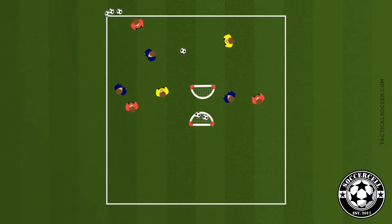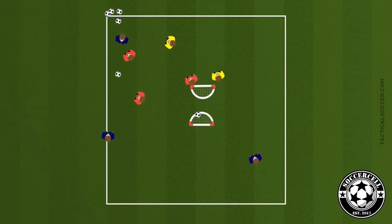Our coaching point for this is to make sure that we are expanding in possession — when we have the ball, can we make the field as big as possible to stretch the team with fewer players and create a goal-scoring opportunity? To make it easier, assign more neutral players; to make it harder, decrease the number of neutral players or add zero.